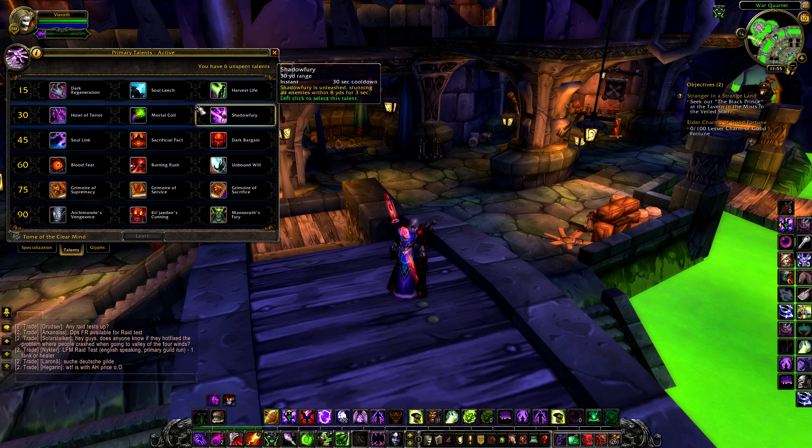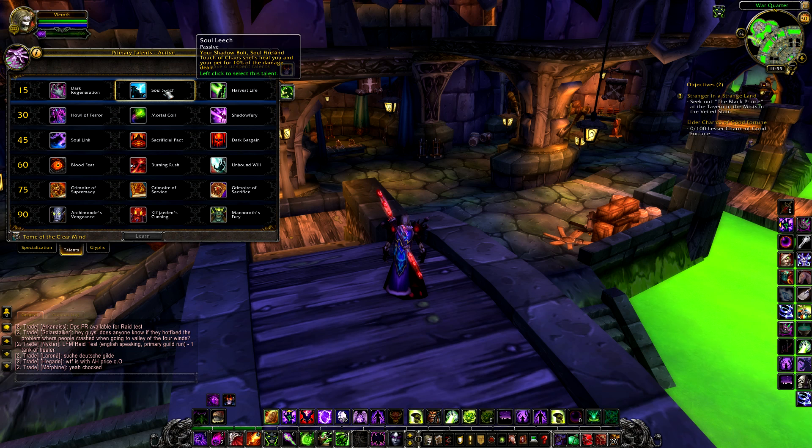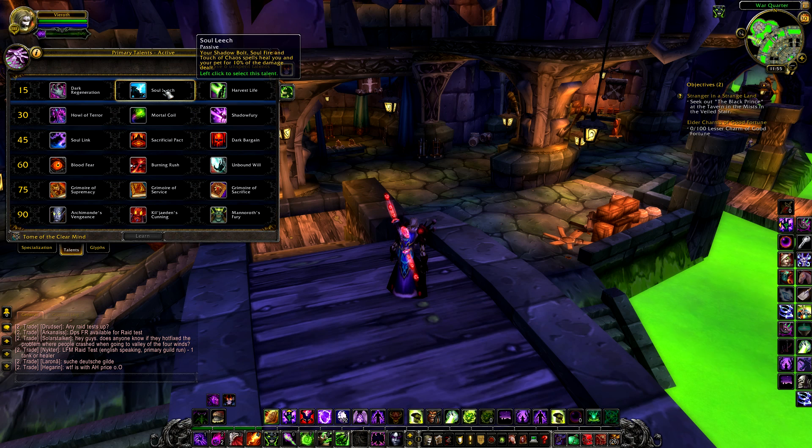The next choice is Soul Leech, a passive in which your Shadow Bolt, Soul Fire and Touch of Chaos spells will heal you and your pet for 10% of the damage you deal. This is a good alternative choice, especially if you're hitting heavy. Having a passive like this negates any downtime to cast a spell and means more DPS overall and effectively more healing. Personally this would be my choice, simply as my playstyle favours making things as simple as possible.